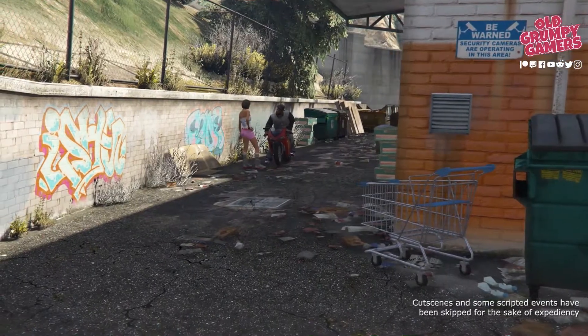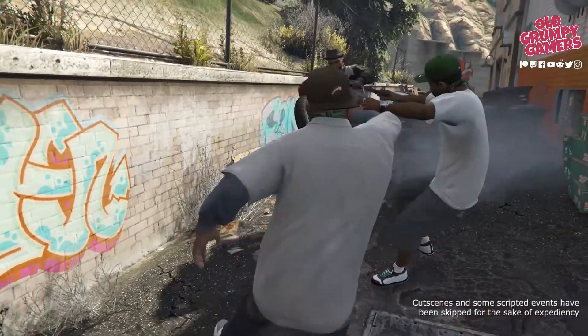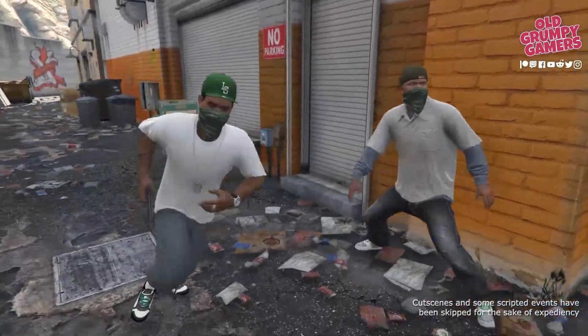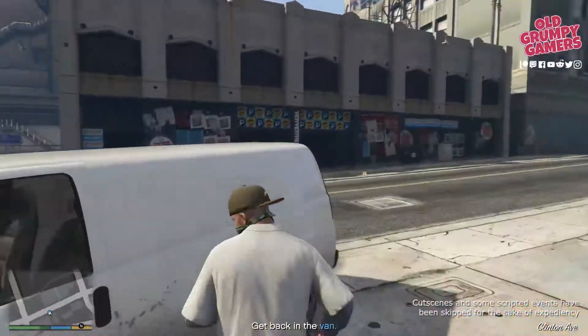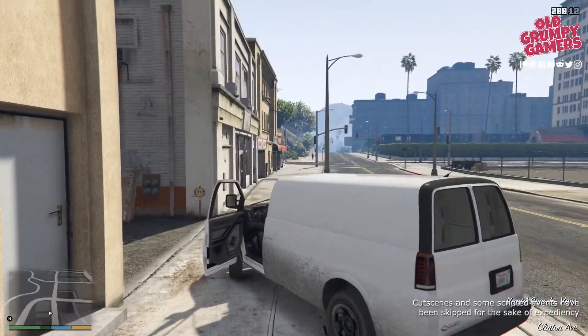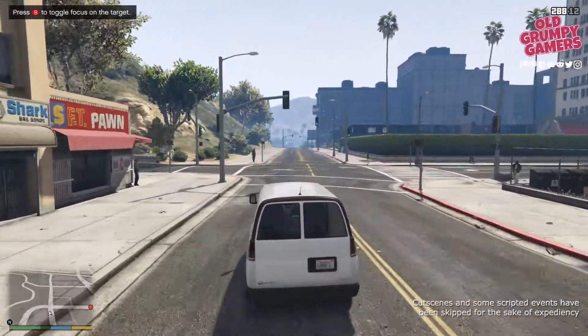We'll get to the cutscene at which point we attempt to kidnap the Balla, and it goes about as well as you'd expect when Lamar's in charge of anything. After the cutscene, we'll jump back into the van — you can see it's been reparked so it didn't matter where we put it — and then we can chase the Balla.